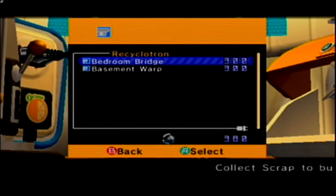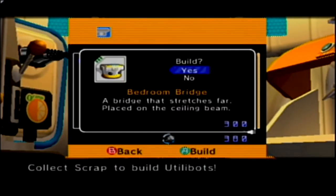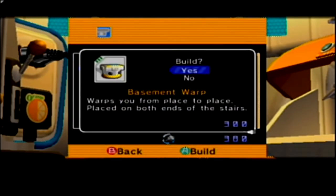I believe these are the last two utility bots we can build. We can build the bedroom bridge, which goes at the very top of the bedroom placed on the ceiling beam, and allows us to get the eight chibi doors up there. And then there's the basement warp which allows you to warp from the bottom of the stairs to the top, which basically speeds stuff up.